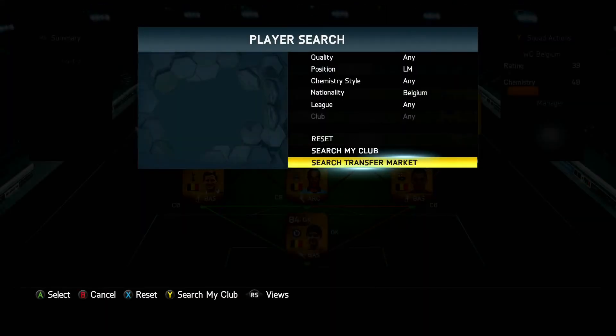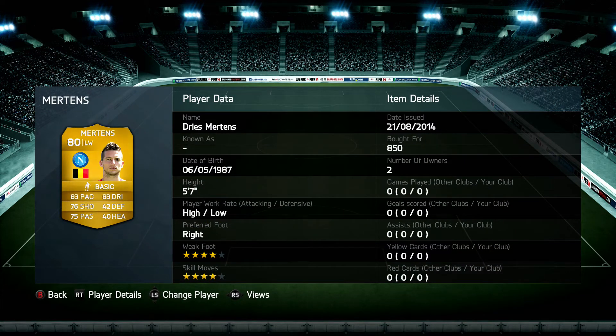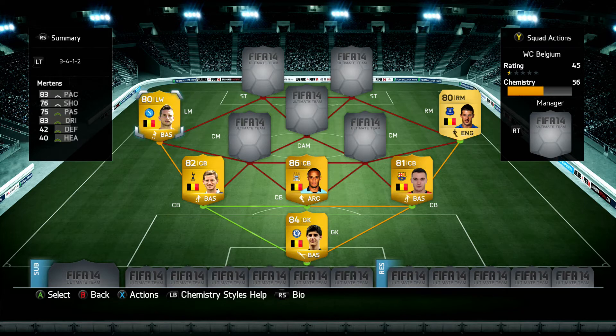Moving on to the left mid — I picked up Dries Mertens here, whose default position is left wing so it cost a bit more. 80-rated, plays for Napoli. 83 pace, 83 dribbling, 76 shooting, 75 passing, 4-star skill moves, 4-star weak foot, high attack work rate — 850 coins. He's very similar to Kevin Morales, slightly slower but very similar ratings. Now, you're probably thinking why is Hazard not there? If you have 190,000 coins to spend on Hazard at this stage, go and pick him up — he's a very good player. But putting him in would make the team's price triple or quadruple, which is ridiculous. Mertens is a very good player as well. If I were to put Hazard there, I'd put Mertens as the CAM in his second in-form version.